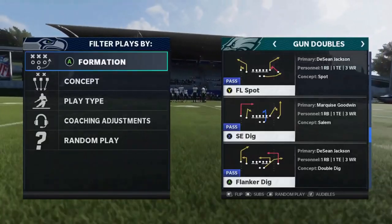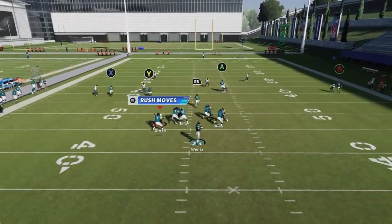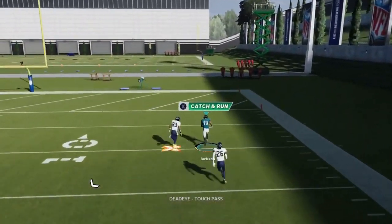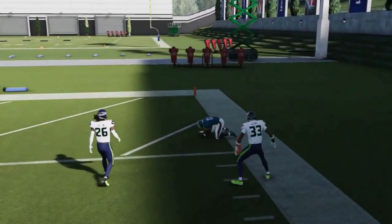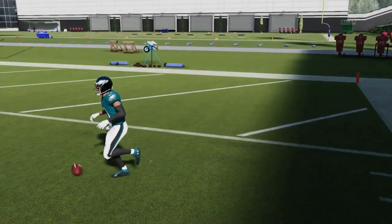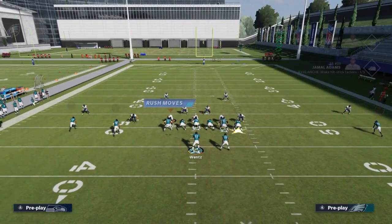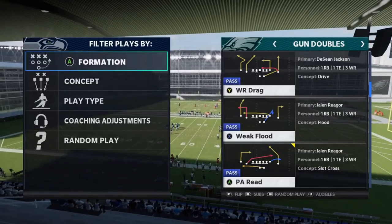Next up we got the SE Dig. Against cover two, just streak the A route. There's a lot of space between the A route and B route — you don't even need to bullet or pass lead. This route has such a wide arcing outside release that you don't typically have to bullet. You can bullet and pass lead for a safer throw, but it's one of the better releases against cover two.